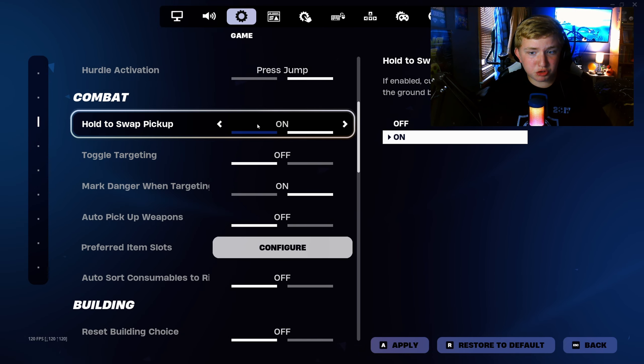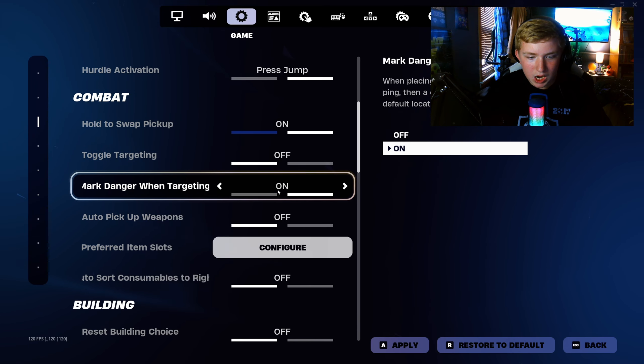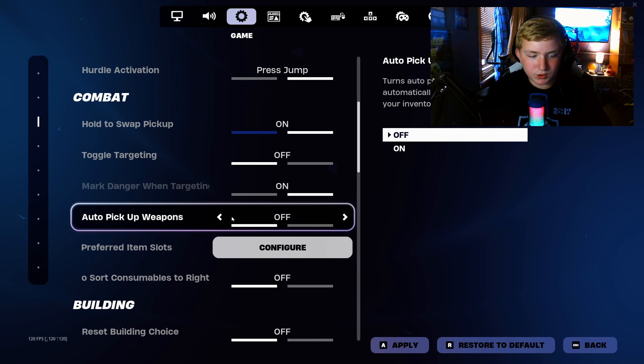Hold to swap weapons — this is crucial if you want to quickly pick up a gun and not just swap to your inventory. Toggle targeting I have off — I don't really know what that means. Mark danger when targeting: on. Auto pickup weapons: off.